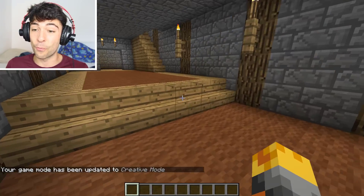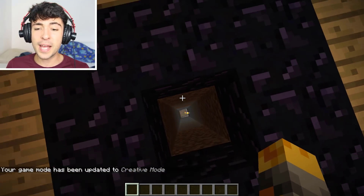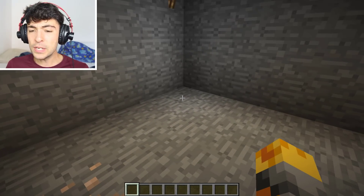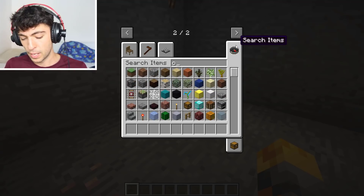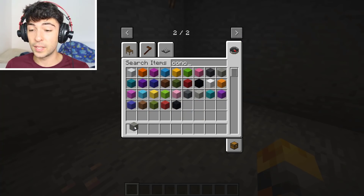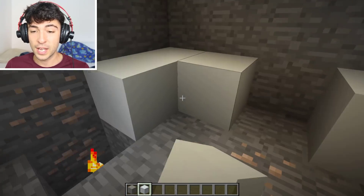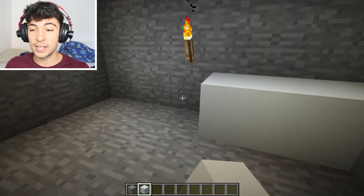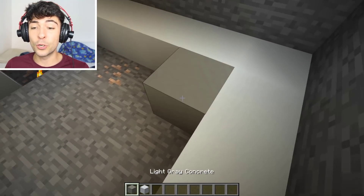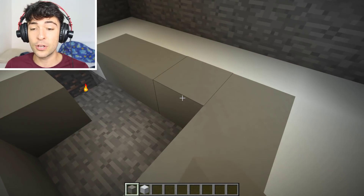Mark, you're going to have the best house in the world. So we have obsidian walls, which is perfect. If we go down, I want to go ahead and actually get building straight away. This is going to be our first floor. I'm going to get out some concrete — some light gray and also some white concrete — and do white concrete all around the corners, then fill in the middle with light gray.